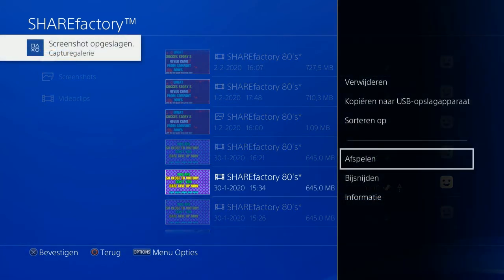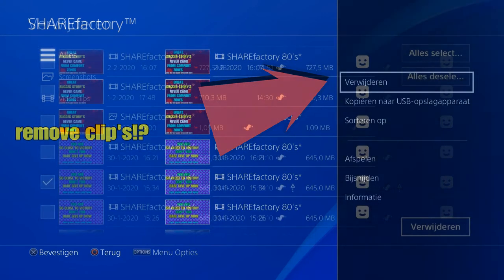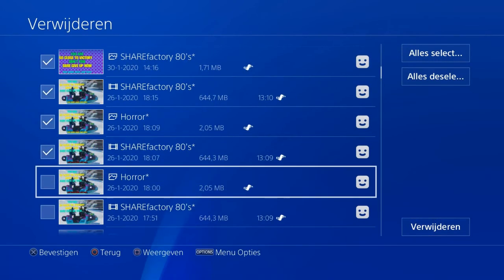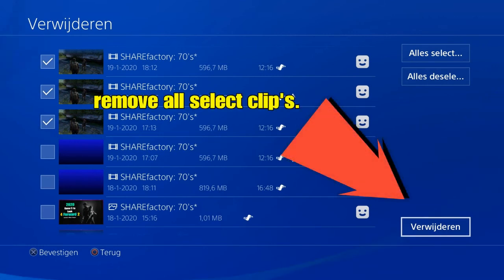These are my clips from last week and this week, so I can remove something. I can push the Start button and on the right side it's gonna open. There you'll see the Remove option. You're gonna select the clips that you want removed and go down to the right side under the screen.